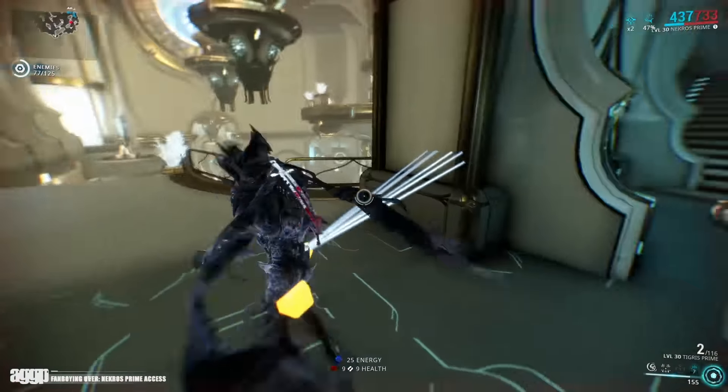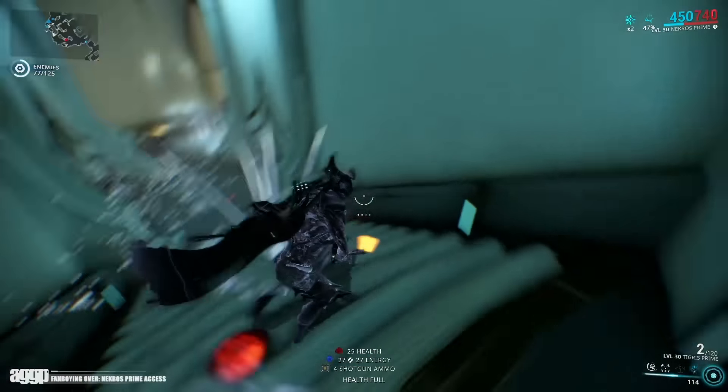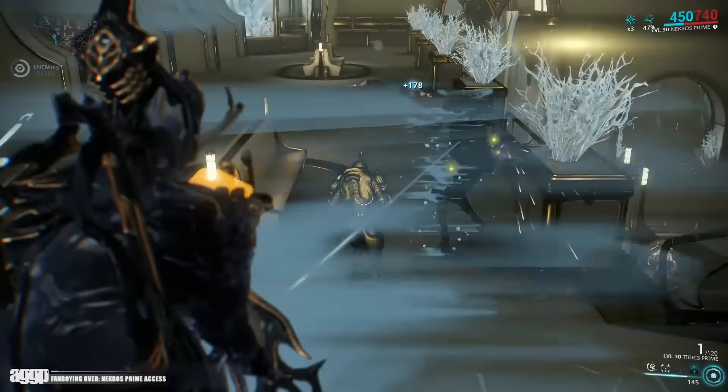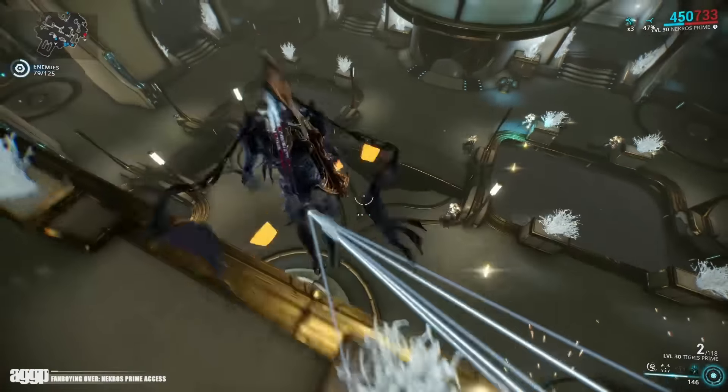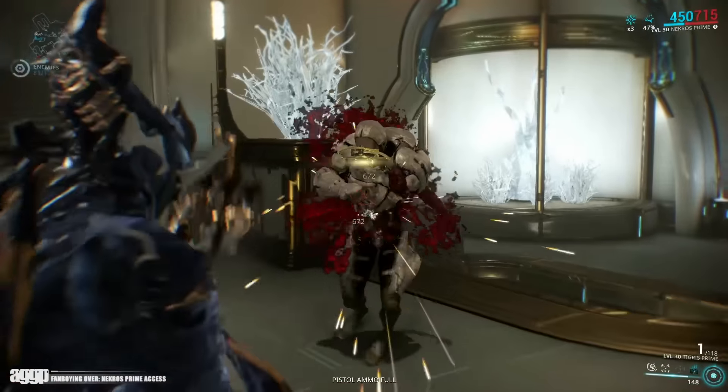This time silver is out and gold is the new metal of the moment as a slew of new Primes has hit the scene: Tigris Prime, Galatine Prime, and the man of the hour himself Nekros Prime, decked out in both a new armor set and Syandana. As always I'll leave you guys links to the drop locations in the description box below.